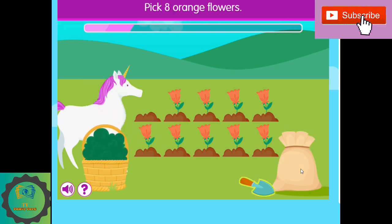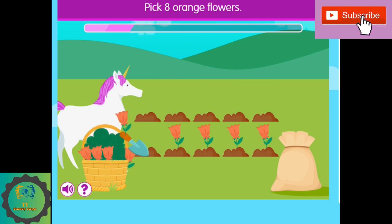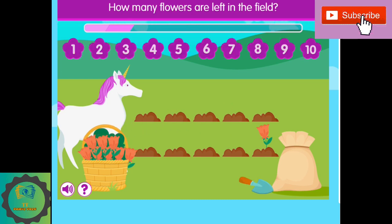Pick eight orange flowers. I'm going to pick eight orange flowers. One, two, three, four, five, six, seven, eight. How many flowers are left in the field?